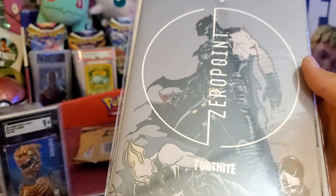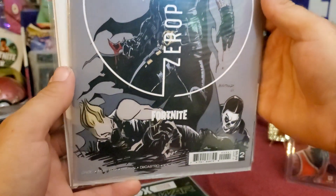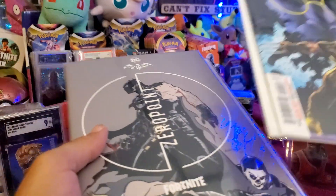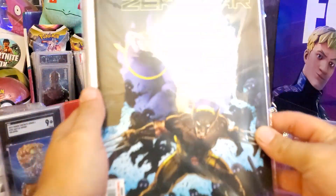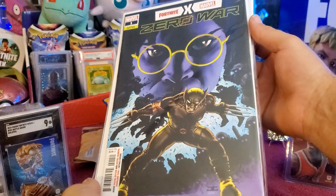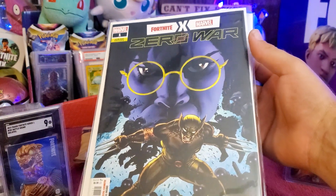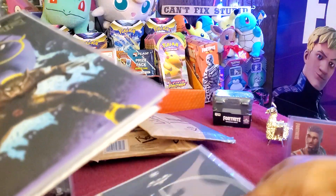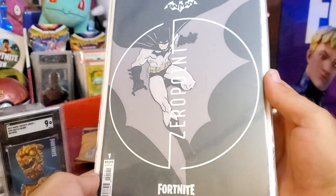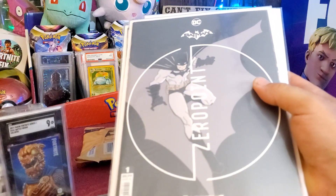Next we have Zero Point for issue number two — that is awesome, we got Skull Trooper on the ground with Drift and Batman hovering on top. And we have another variant edition — there you go, variant edition number one, yeah Wolverine with Sloan in the background. All right, we got another one. There we go — that is another variant edition for issue number one and that has Batman on the front. Very awesome.